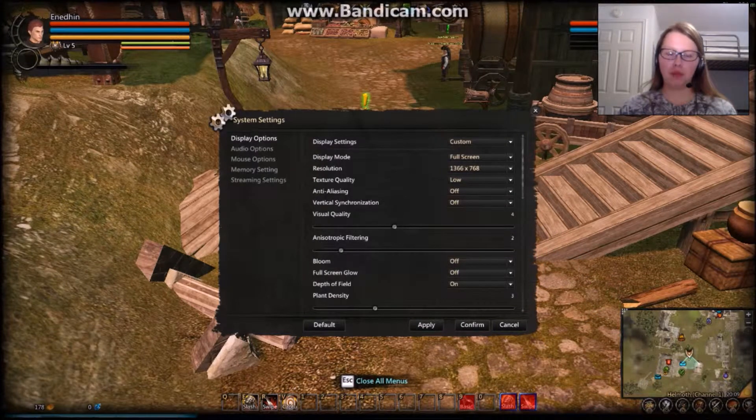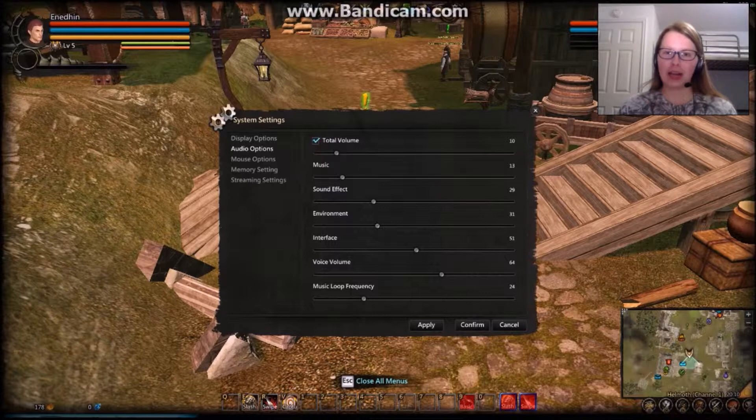So those were our visual options. Now we're going to go over to the left-hand side and click on Audio Options, which lets you change the volume of different aspects of your game. This is the total master volume of all the sounds. Within those, these are all relative. Music — you can hear the music right now and decide how loud you want it; it won't change until you push Apply, which is kind of annoying. Sound effects, like running and fighting. Environment — different environmental sounds. Interface — clicking and different noises different buttons make.